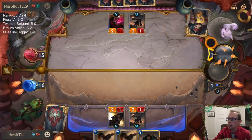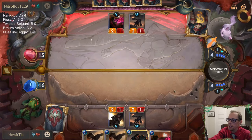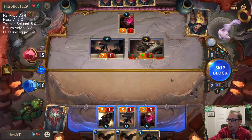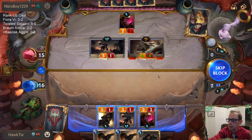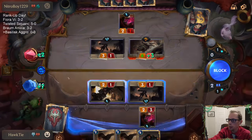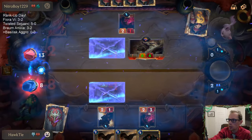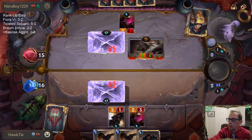Maybe I should have mulliganed Demolitionist? Probably not. We just take the 6. Throw our block here and put that thing to 1 health. Death doesn't scare me! Maybe I should have kept the Rider.